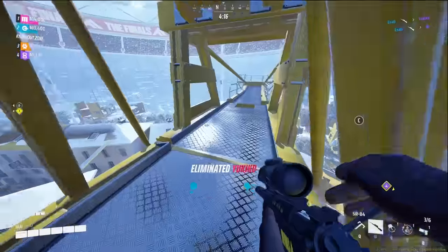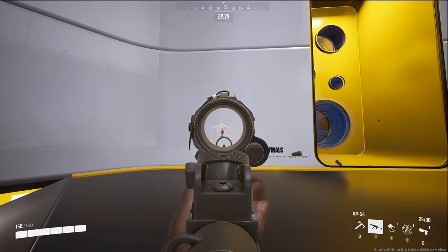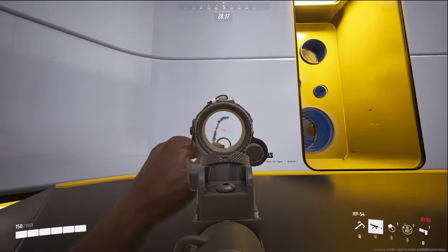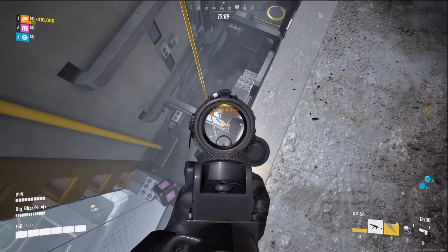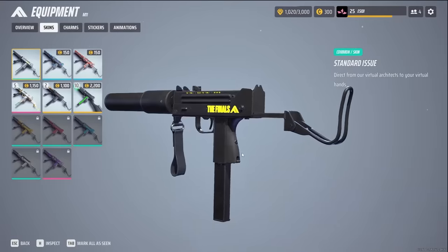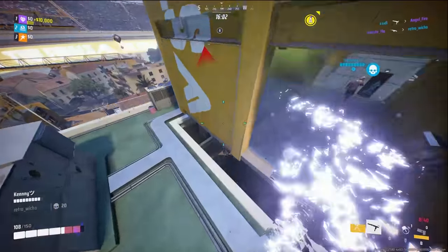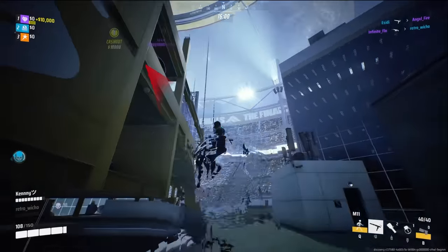For your weapon, the go-to for most players in high ranks is the XP54. It is a super easy-to-use SMG as the recoil pattern is straight up to the right, and it has a scope on it, making it much easier to land your shots. The other SMG option is the M11 — in theory it is very good, as it can deal a lot of damage fast and has 10 more bullets per clip than the XP54.